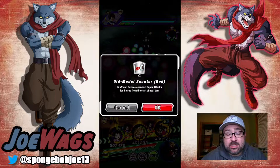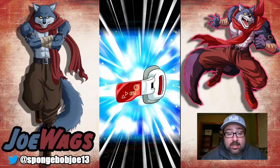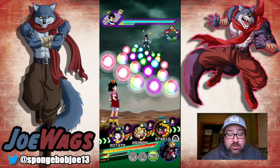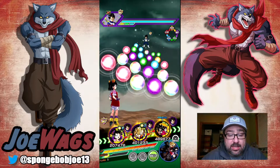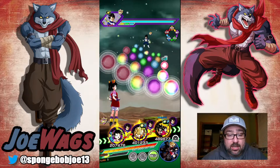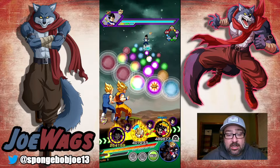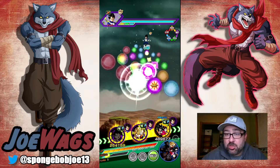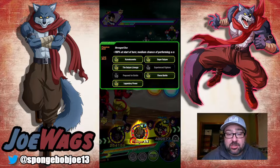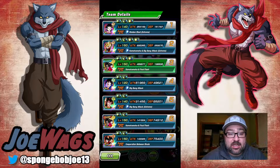I'm going to use the scouter item right now — starting next turn I'll have the scouter for three turns. On this first turn I'll put Pandel in slot one. We're going to get an 18-key super right away. You can link them up with the leader since they share very good links there.